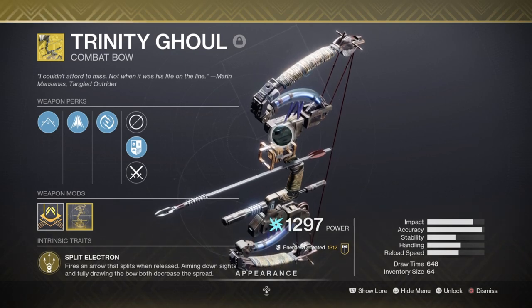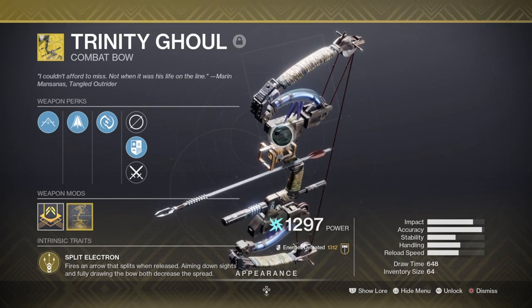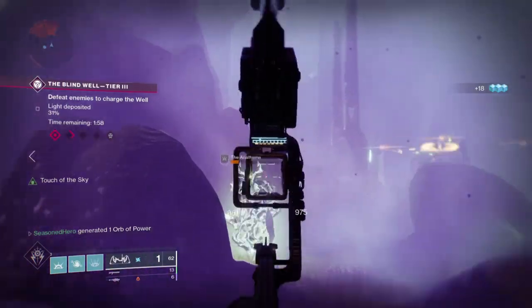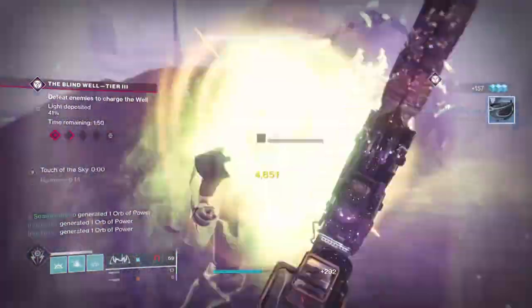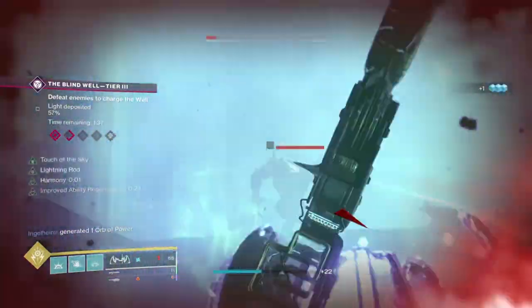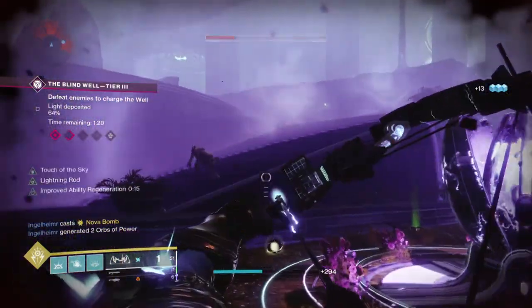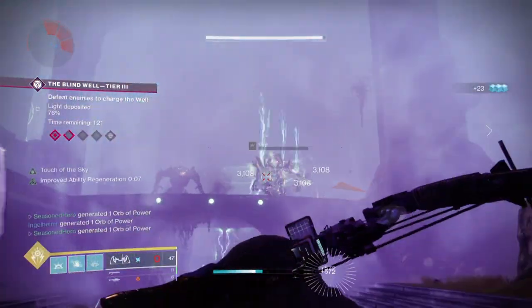For secondary I'm using the Trinity Ghoul exotic bow with its catalyst — if you haven't got one yet, now is the time. The bow causes chain arc reactions to connected enemies and keeps the arc effect going until it hits a tough enemy or nothing is left. With the catalyst this weapon becomes a monster, activating its perk through any arc abilities, going hand in hand with our setup for a wide chain reaction. Think of the build with the bow like a spiderweb with arc energy flowing through it shocking everyone caught near it. For this season with Battlegrounds and Nightfalls with overload bows, this is one of the best picks. The only comparable alternative is Riskrunner if you don't have the bow.